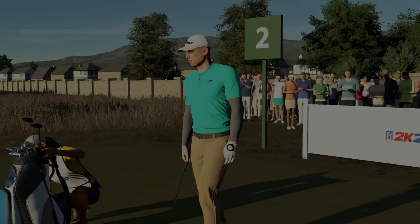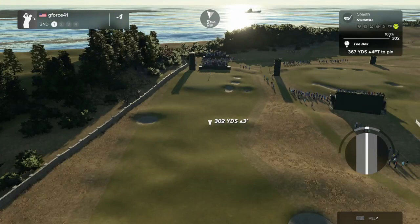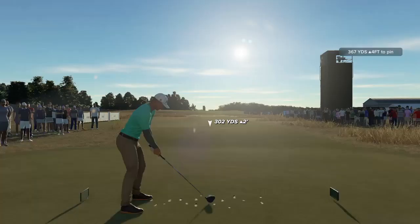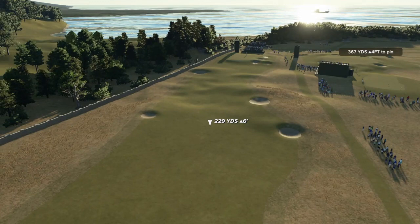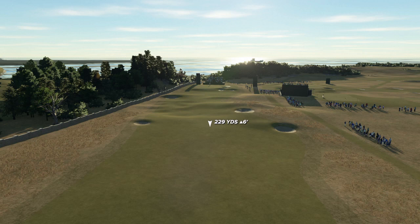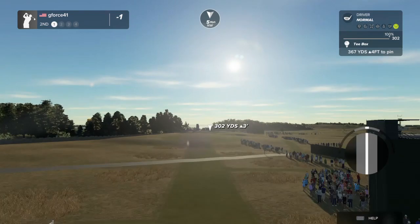Off to number two, a short par four — pretty setting. What you notice about this hole is we're against the perimeter of the course again, and that is all out of bounds. You'll be tempted to go for this green; the wind is in our face today. In real life, you'd probably be looking at an iron or hybrid here. For me playing for real, probably looking at a five-wood to stay just short of those bunkers, but today we're going to have some fun and go for it.